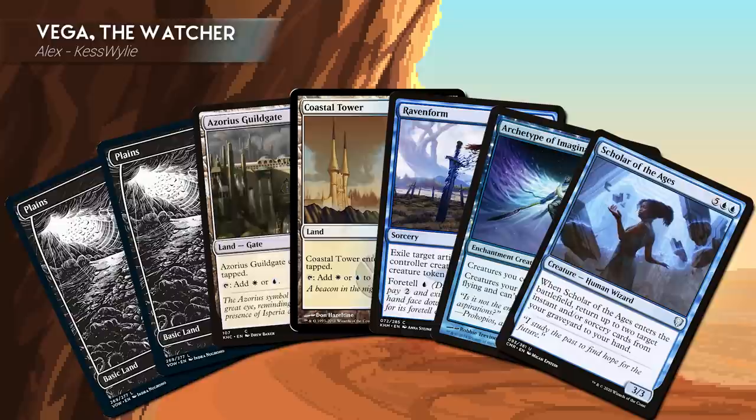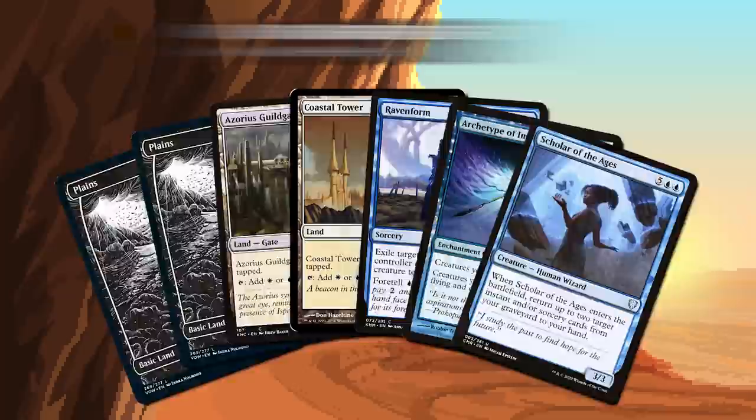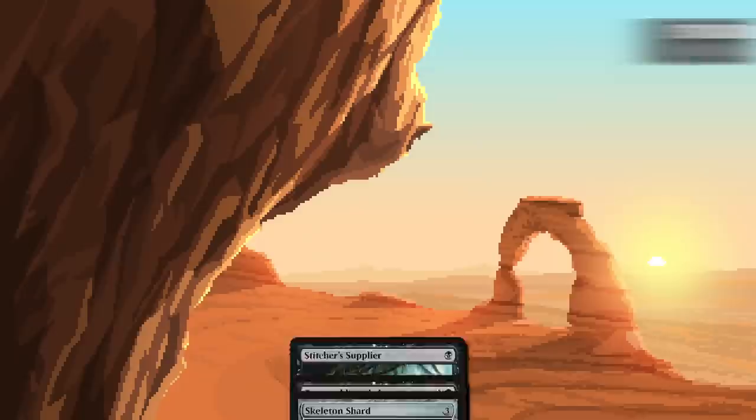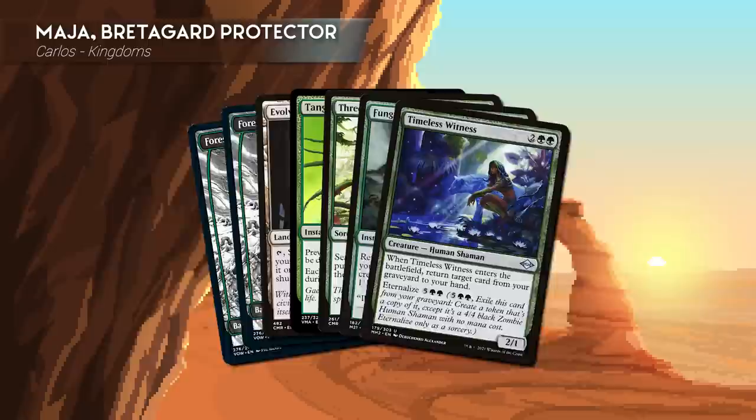Let's check out our commanders and starting hands for our game today. First off, we have Alex playing Vega the Watcher. Alex's starting hand includes two Plains, Azorius Guildgate, Coastal Tower, Raven's Form, Archetype of Imagination, and Scholar of the Ages. Second, we have Jeff playing Sir Conrad the Grim. Jeff's starting hand includes three Swamps, Stitcher Supplier, Reassembling Skeleton, Skeleton Shard, and Workshop Assistant.